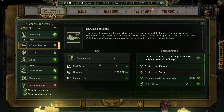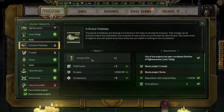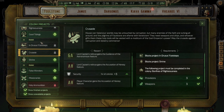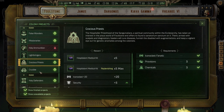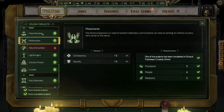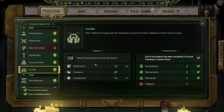The best one from rank three out of these three is the Crusade. For rank four upgrades on Foulstone, the best one by far — and the first you should upgrade — is Lightbringers. It's an absolute must. After that, go with the Crucible with the Holy Man feature. Then you can opt in and upgrade the others: False Wonders, Missionaries, and Gracious Priests. So Lightbringers and Crucible are the ones to go for.